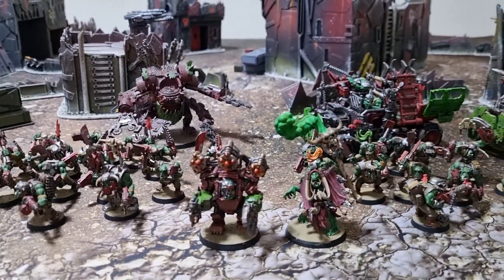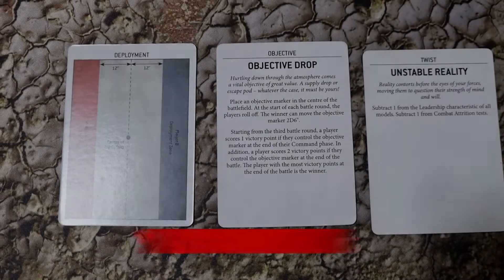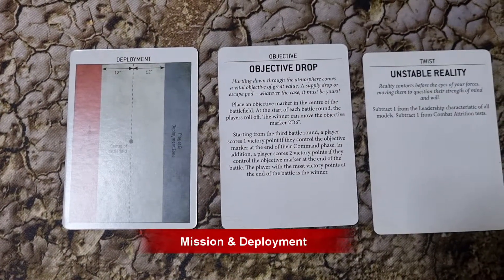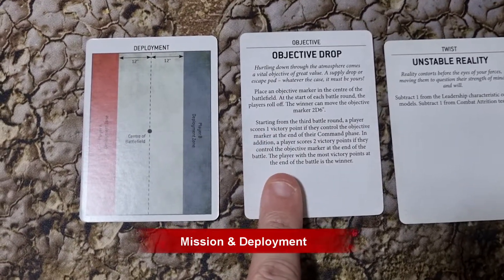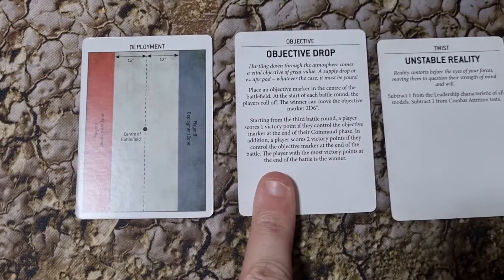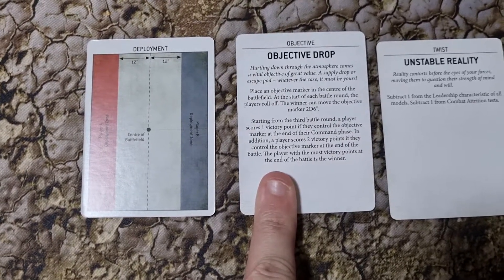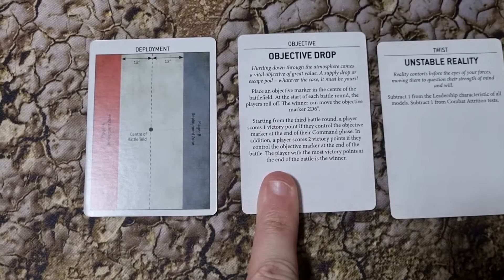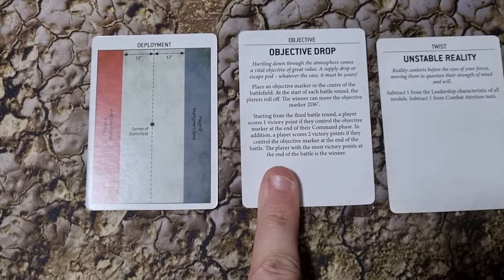Now let's go over and see what the deployment and mission is. We have a fairly standard, almost Dawn of War style deployment. The objective is Objective Drop — we put a marker in the centre of the table. Each turn we roll off, and the winner gets to move the objective 2D6 in any direction. At the end of each command phase it's worth one point, and if you're holding it at the end of the battle it's worth two points.